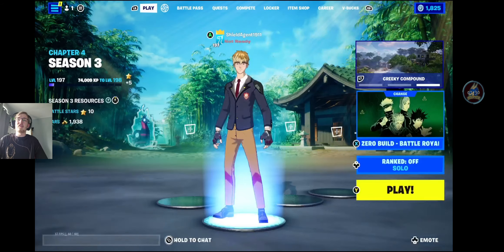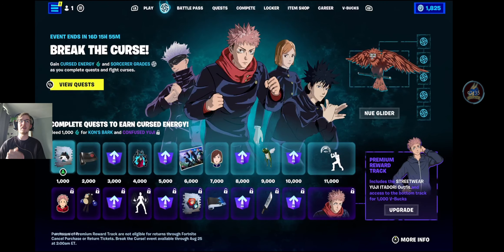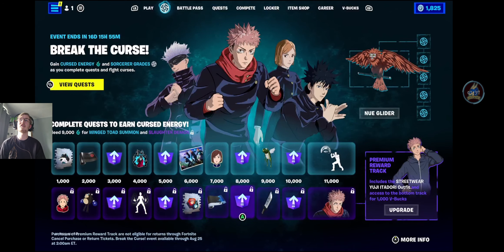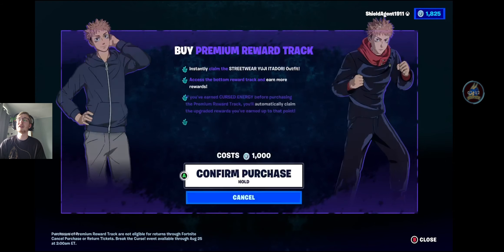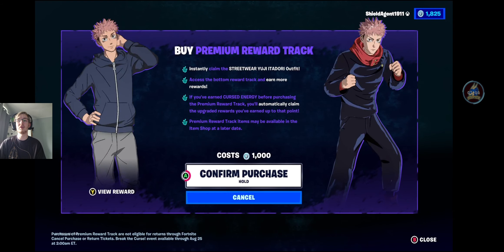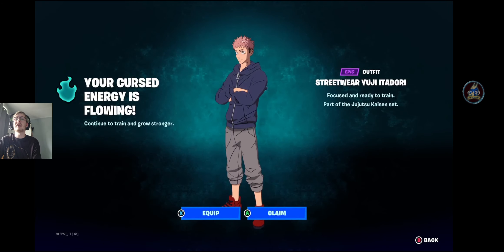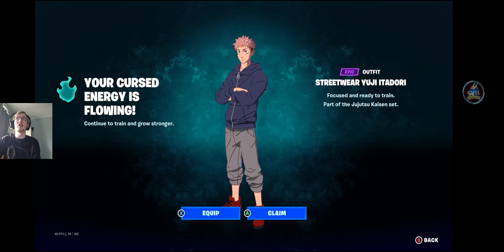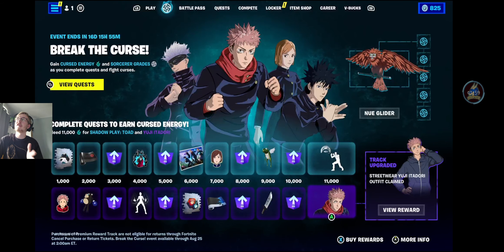We know how these mini passes work now - you get levels, you get cosmetics. There's a free pass and there is the upgraded premium pass, which costs 1000 V-Bucks, which I'm obviously going to get. For getting it, you get Streetwear Yuji Itadori. And as you continue to level up, you can also get regular Yuji as well. Once you've bought the pass, you've got to gain cursed energy from completing the quests to rank up your pass and sorcerer grades to unlock the new rewards.